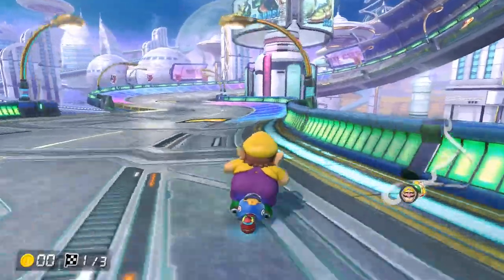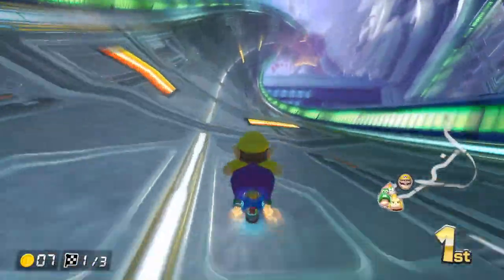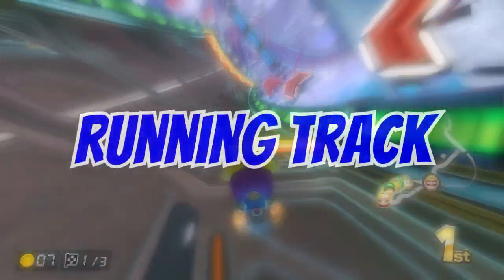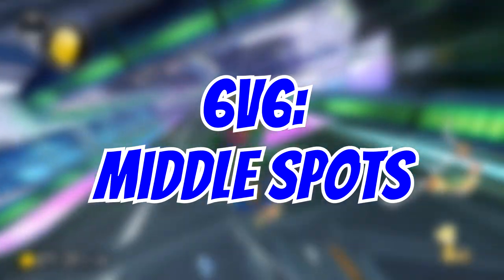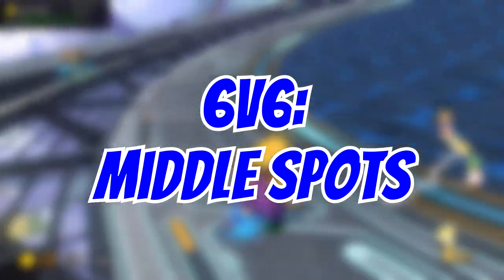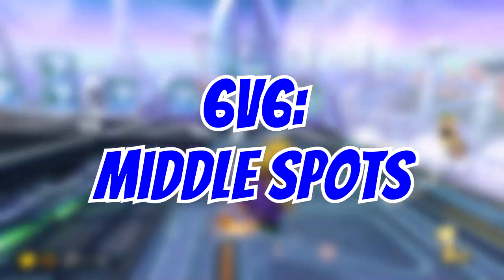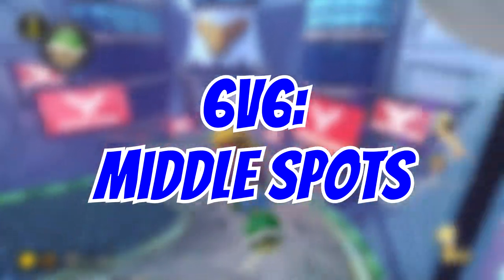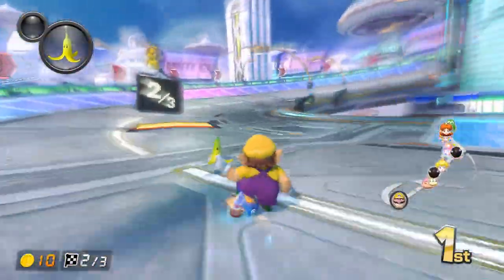Mute City doesn't give you many opportunities to catch up since you can't really bag at any set, and there's a shroomless shortcut that skips the only set you can kind of bag at. It's also somewhat easy to break away here, so I would say this is a running track, although you would not want to pick this if you have your typical running track spots. In 6v6, I'd suggest picking this track when you have middle spots. That's because the beginning is heavily influenced by the beginning pit zone, where you build up your coin count. You'll probably collect 6-7 coins, so if you're in a bottom 6 spot, you're guaranteed 9-10 coins. This can help a lot since the boost panel section drags on quite a lot.